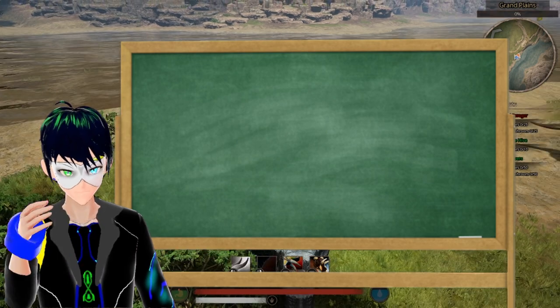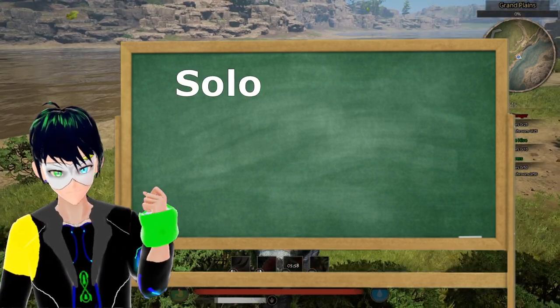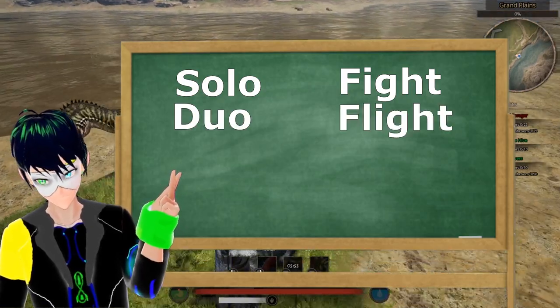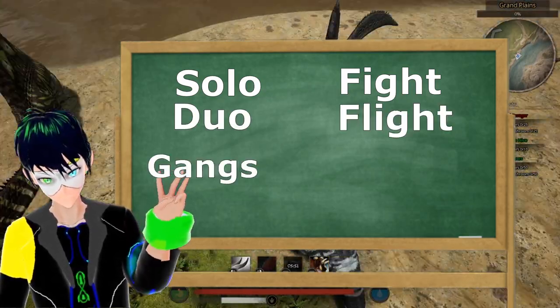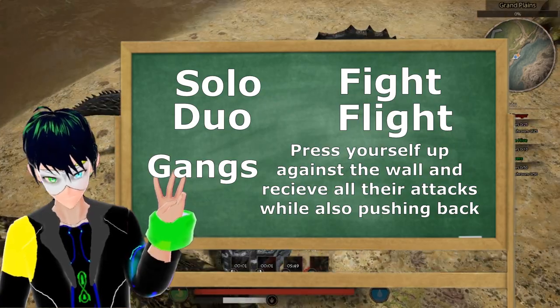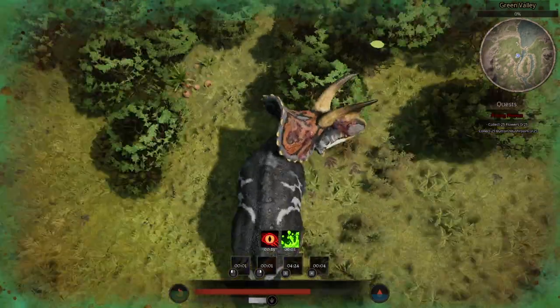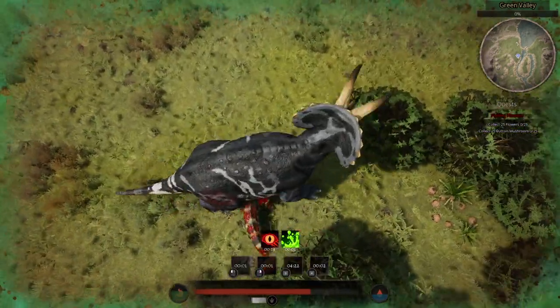So to sum it up in terms everybody understands: Solo? Fight! Duo? Flight! Gangs? Press yourself up against the wall and receive all their attacks while also pushing back. Against smaller creatures? Just step on them like Mama taught you.